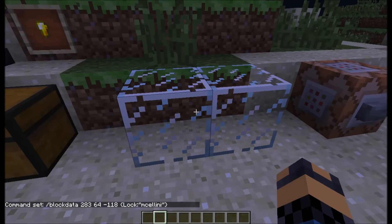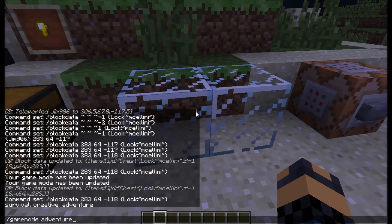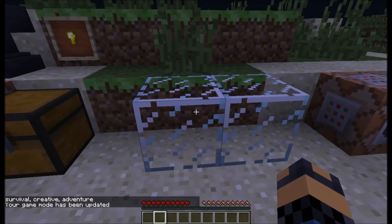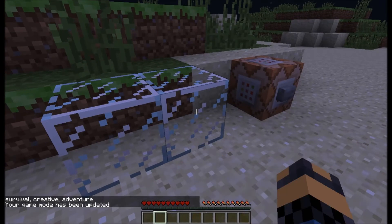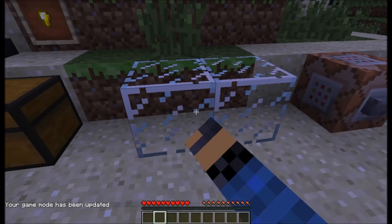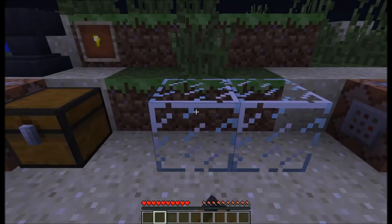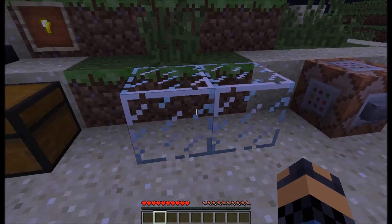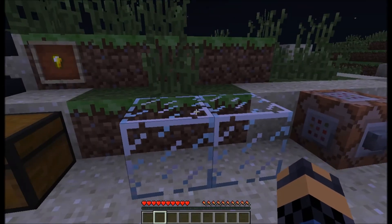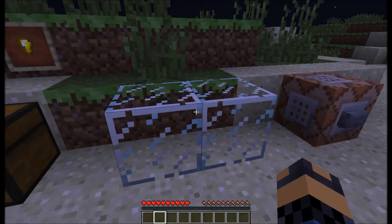You're probably wondering why there's some glass over here — there's a reason. If I do slash gamemode adventure, I can't break glass, redstone lamps, or any of that stuff you could usually break in adventure mode. They changed that because some people were complaining it was not the right idea, and I really agree, because it's a problem that you could break things in adventure mode during map making. Thank God they added that — it's a really good thing to add.